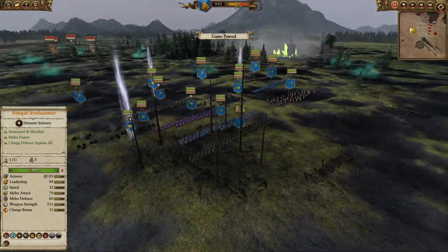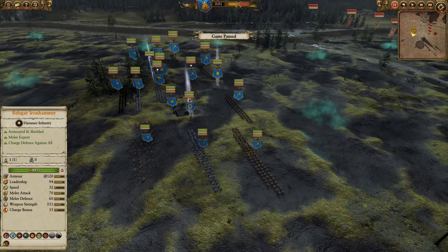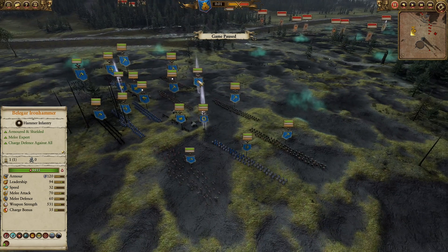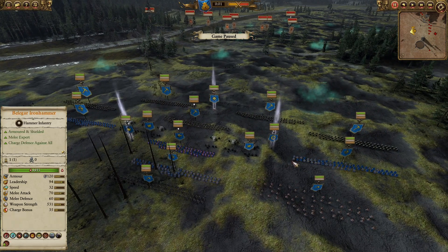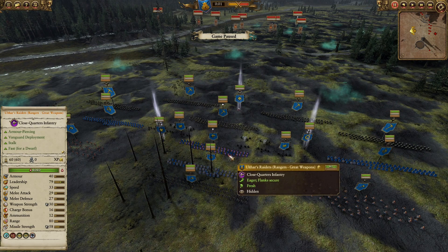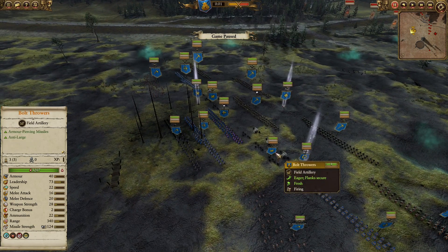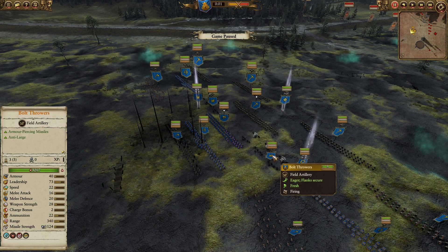Now we will be looking into his toolkit later. For the army builds, we have Belagar Iron Hammer with his Mighty Oath Stone, Revenge Incarnate, and Hammer of Angrin. For the infantry, a frontline of miners with blasting charges, and at the back a powerful missile core composed of rangers — three of them in the middle — plus Ulthor's Raiders, rangers with great weapons also marked by Ulthor to make your opponent more susceptible to missile damage.